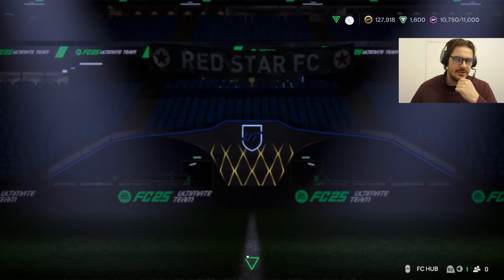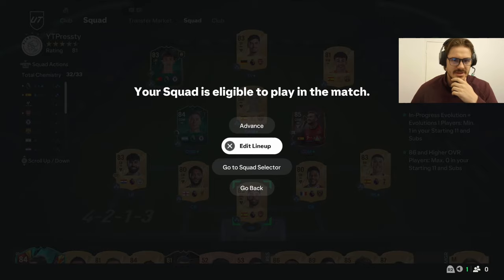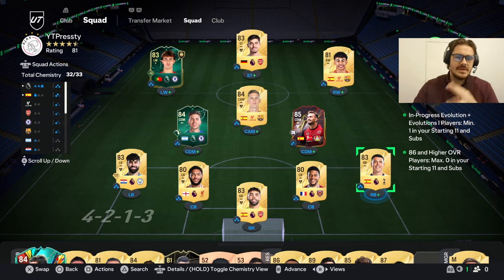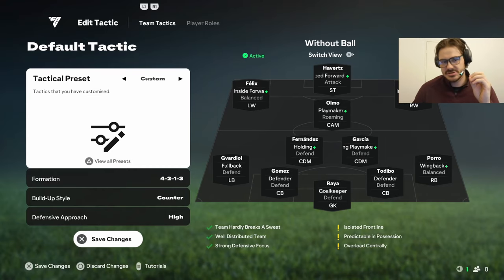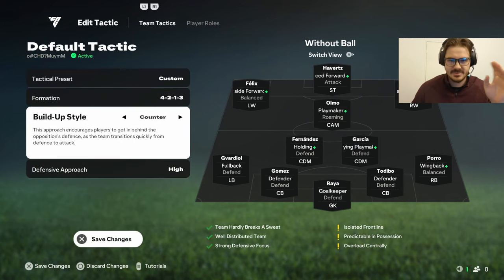We'll probably talk about why we play certain ways because there's going to be a ton of ifs, buts, and maybes. So this is our team that we're running right now — obviously we have Celia who plays up top, Carvajal, and Jonathan Ta (can't use him here). Going into the team management tab, I have one tactic on custom counter — I think it's the best, especially with wide wingers that play as inside forwards.